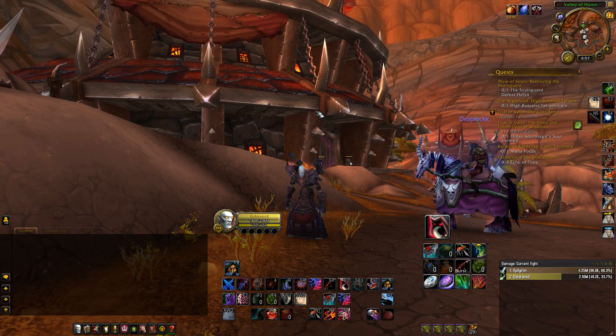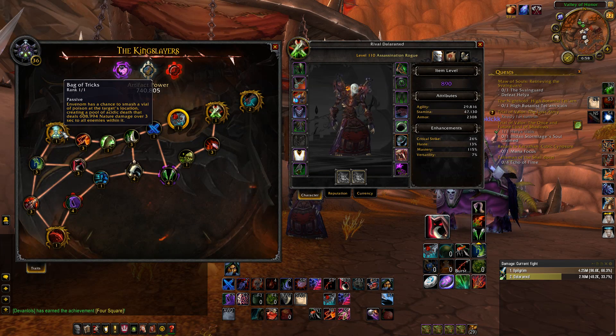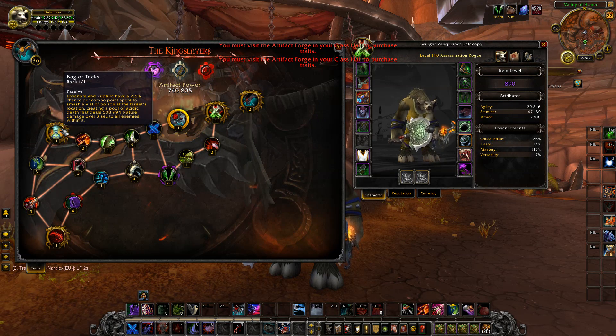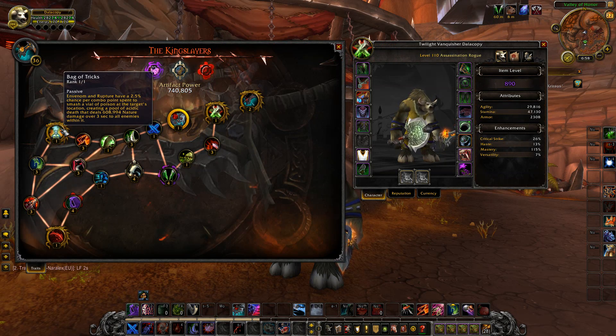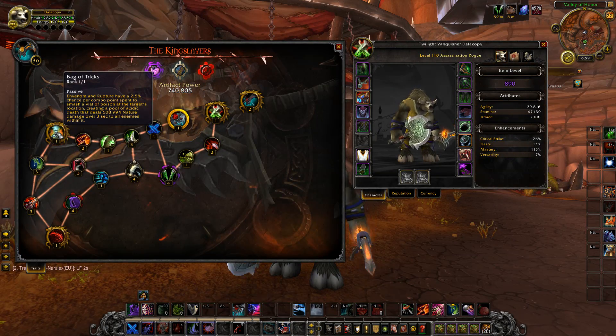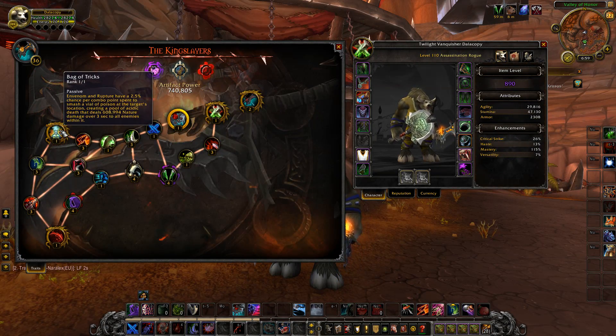So we first have assassination. For the actual changes, one of the things they did with Bagatrix is they changed the way it functions. It normally reads: Invenom has a chance to smash a vial on a poisoned target, dealing insane amounts of nature damage over 3 seconds. But on the PTR servers, it has a 2.5% chance per combo point spent to smash a vial at the target location, creating a pool of acidic damage. Invenom and Rupture both apply into this rotation. So we have this ability Bagatrix, which only works on Invenom, but here on PTR it works with both Invenom and Rupture — so in a way you could get more bags of tricks.